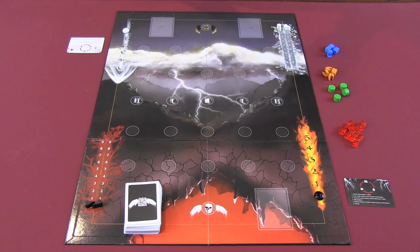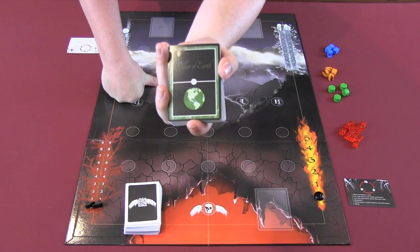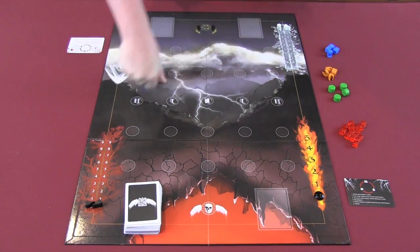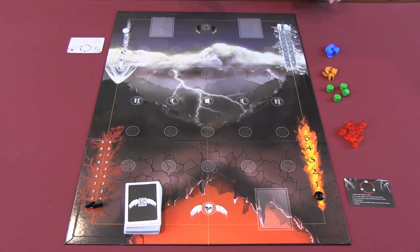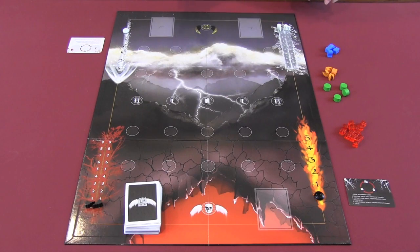The other type of card in this deck is called pillars. They come in the three different elements: earth, fire, and water. They can add a protective marker to your angel so that whoever is going to fight you must first beat that element before they can beat the normal element in the position they're attacking from. This only works defensively, not if you're going after somebody else.